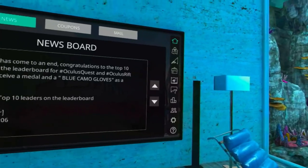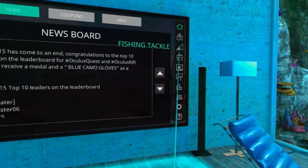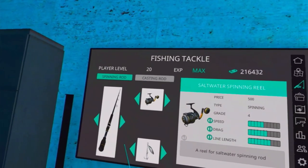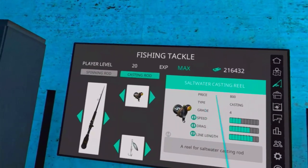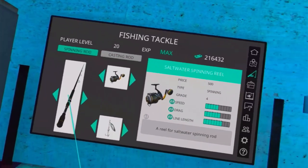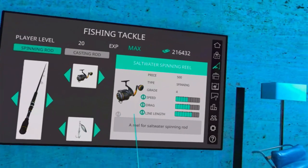Let's go over here and start off with tackle. What are you going to want to start with in tackle? You are going to want to start with a casting rod. Now you ask why not a spinning rod? You can use a spinning rod, that's fine. Casting rod has higher drag and higher line length.